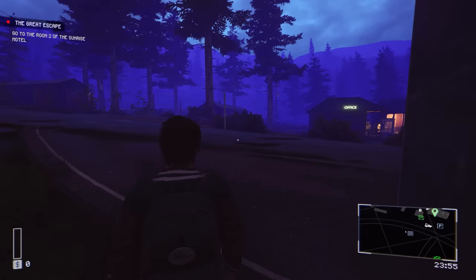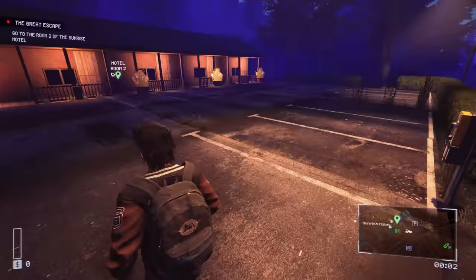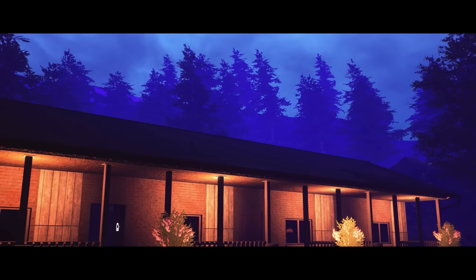This is cool - they're dropping us off here at our next destination. Time to break into some homes and make some money. Go to room two of the Sunrise Motel. Let's set up our headquarters, I would imagine. I'm liking this - I like the third person a lot better than first person. Kind of like Vice City vibes.